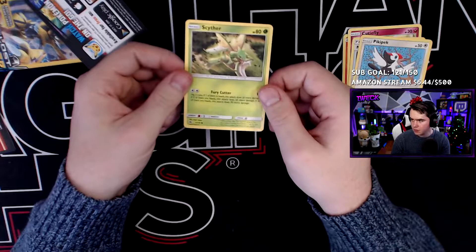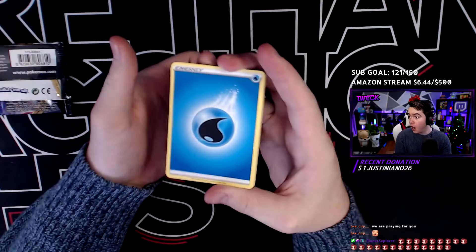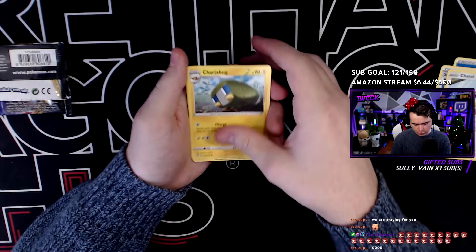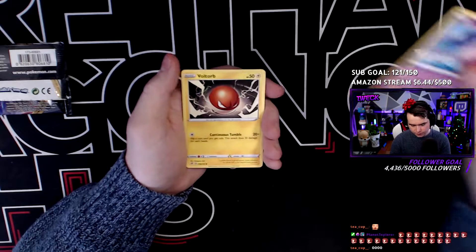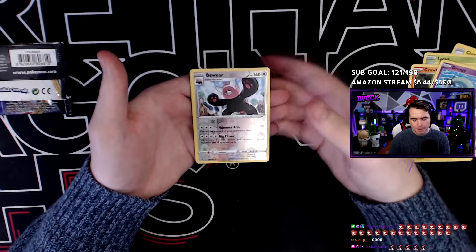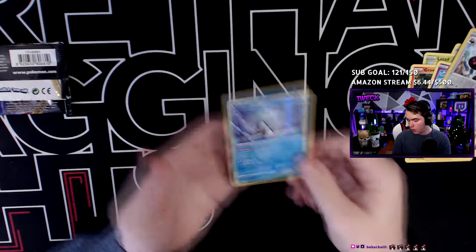On to our last Rebel Clash pack - hopefully it's got another pull for us, I'm praying chat because that would be pog. Water Energy - this is the one chat! We got a net ball, we got a Cherubi, we got the Charjabug, Lotad - I like that art a lot, he just be floating - Clefairy, also a great art, I like that one a lot, it's very clean. Voltorb, Ralts - good old pog dog looking fresh - a reverse holo Bewear, and on the end - a holo Eiscue, the ice cube penguin. Well I'll take it either way, he's adorable and I love him. Not bad at all honestly for that many packs.